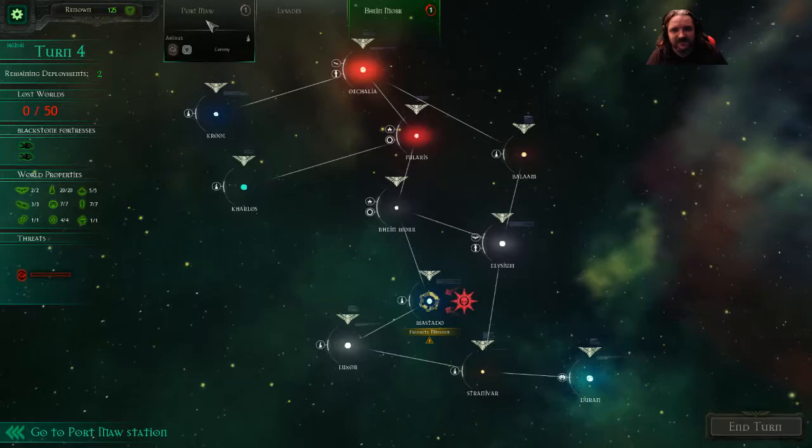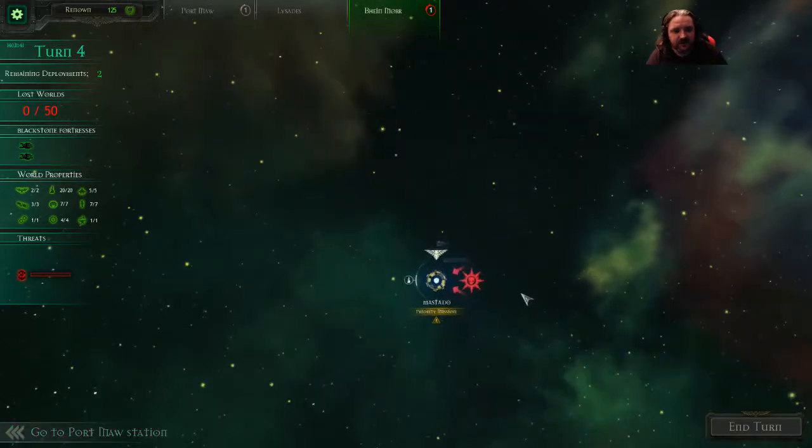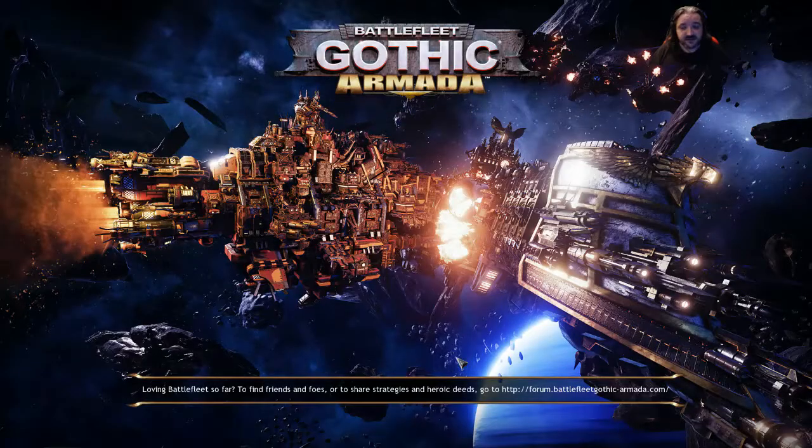Deployments on this turn — we've got two. We've got convoy at point more. Seize the plans. Here we go. Spire, we've confirmed the presence of the Chaos flagship. The inquisitor's agents inform us that this vessel is only lightly defended. You must recover any information about the enemy's plans from that ship. Once that task is complete, you are ordered to destroy the heretic vessel and remind these foul traitors the price of betraying the immortal emperor. Fingers crossed I'll actually be able to do this this time. It said 300 points is what their fleet size is, so I'm expecting about the same.